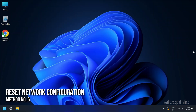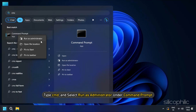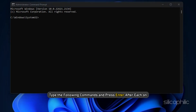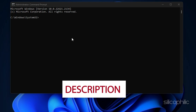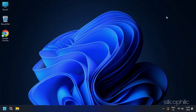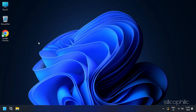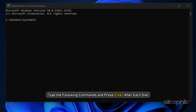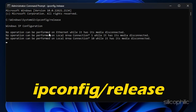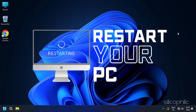Method 6: Reset your network configuration. Press the Windows key to open the search menu, type CMD, and select Run as Administrator under Command Prompt. Type the following commands and press Enter after each one — the same commands will be in the description so you can copy and paste from there too. Wait for the commands to finish running and restart your PC. Next, you need to renew the IP configuration. Open an Elevated Command Prompt again and type: ipconfig /release, then ipconfig /renew. Restart your PC and check if the error is resolved.